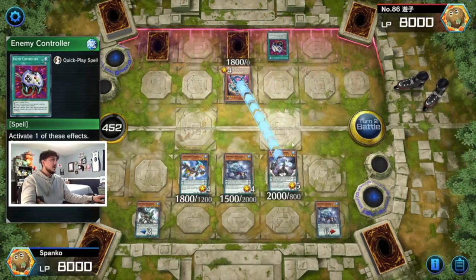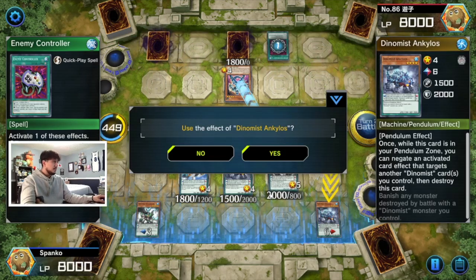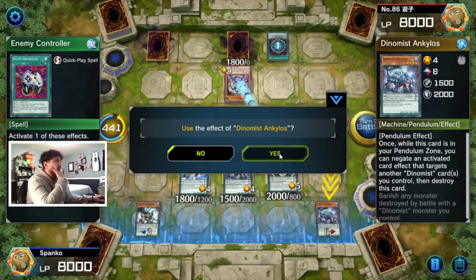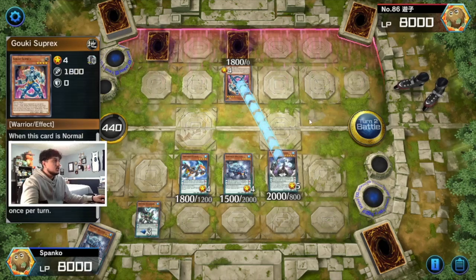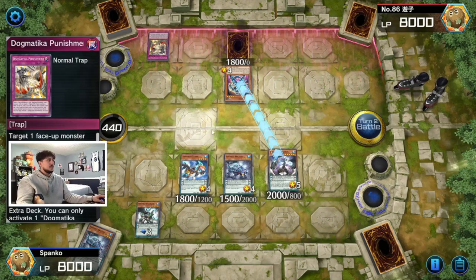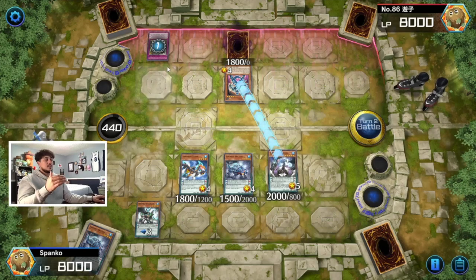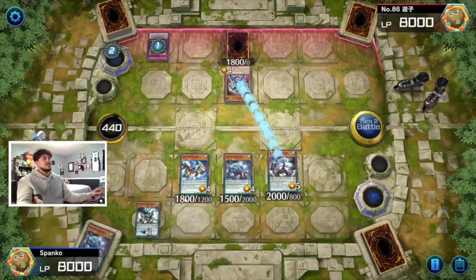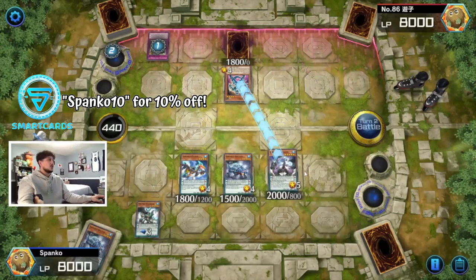Enemy Controller — he's going to put something in defense, that's not a big problem. He'll stop one of our attacks but actually I will stop that, because we don't have anything big enough to run over Suplex otherwise. He has Punishment — he can target one of our cards. The nice thing is even if he does this, he's using all of his resources to try to break the board. That's why this deck is still really powerful: he has to use everything just to stop what I'm doing.